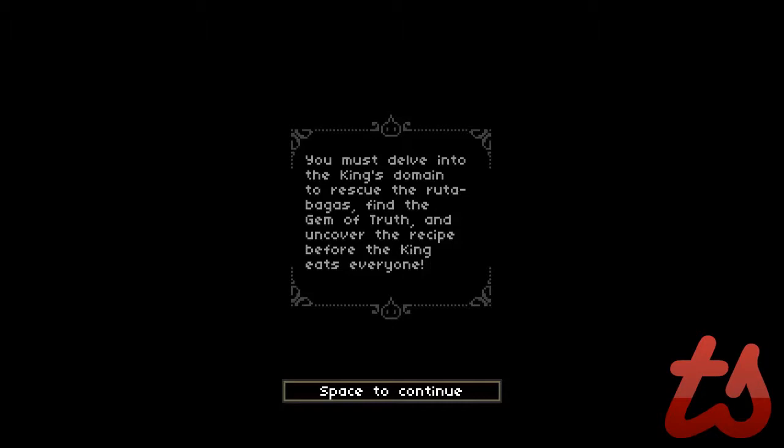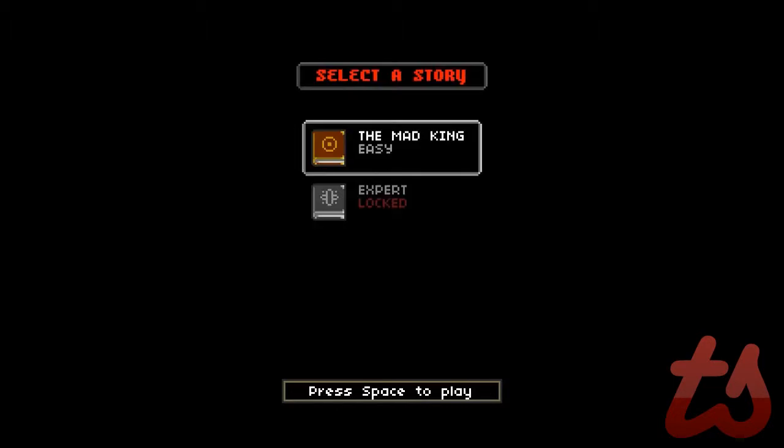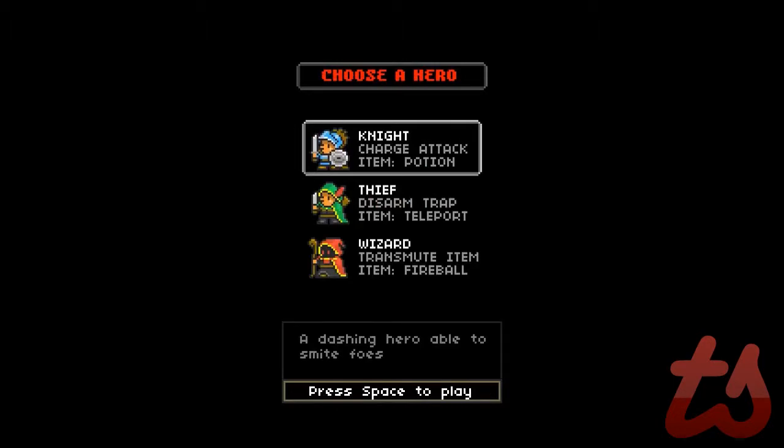Other than it seeming to be a pretty silly story, it's a pretty simple goal — collect these items and get from point A to point B with no problems. You can also choose one difficulty when you start the game, which is easy mode, but once you beat the game you can choose expert mode, which will challenge your skills that you have learned throughout the first playthrough.